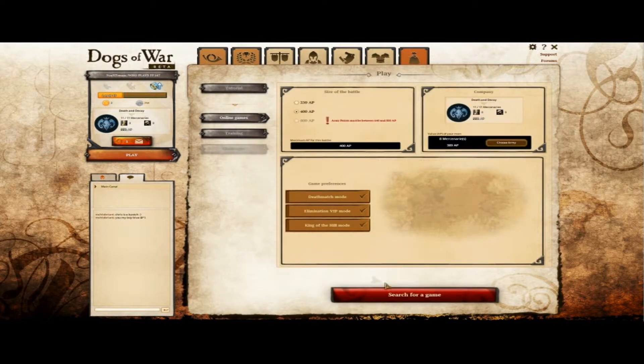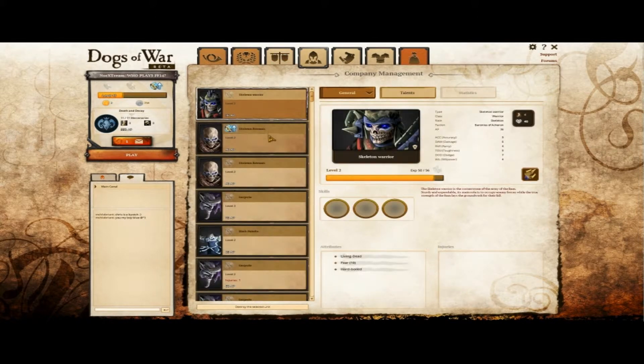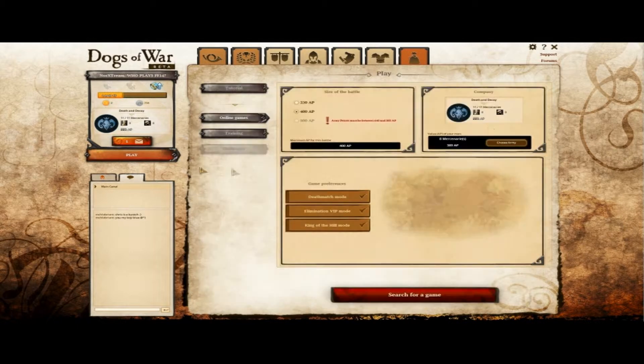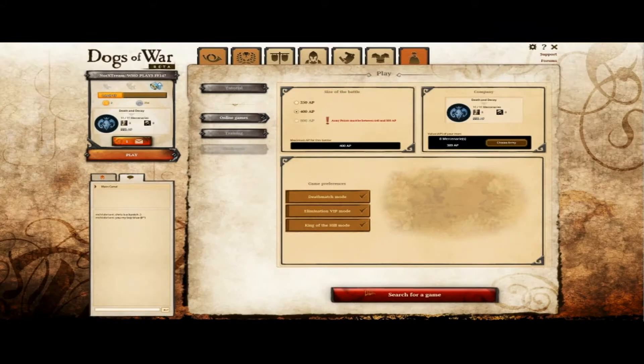Welcome again to Dogs of War. I'm playing my undead army in 400 AP. So which army do I actually play with now? Basically what I have is 5 Skeleton Warriors and 3 Gargoyles.